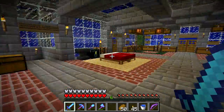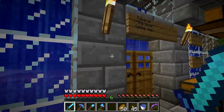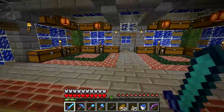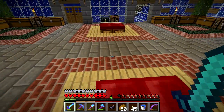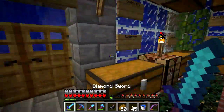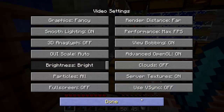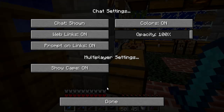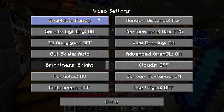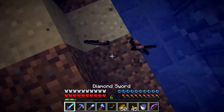Hey guys, welcome to another video. Last episode we worked on the dome thing. I also got a present from Generic B - if you haven't seen my Hermitcraft mini-sode, it'll be linked in the description. I went to my options because someone told me there was a way to turn off the weapon-switch text, but I don't see any new options, so I'm going to assume they don't know what they're talking about.